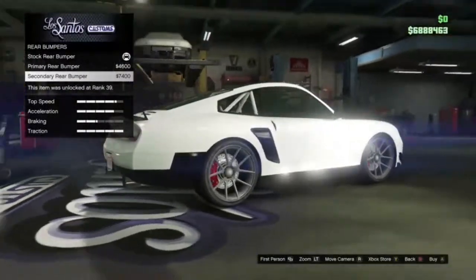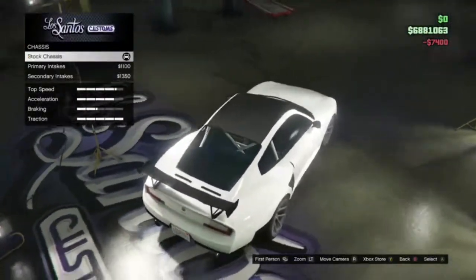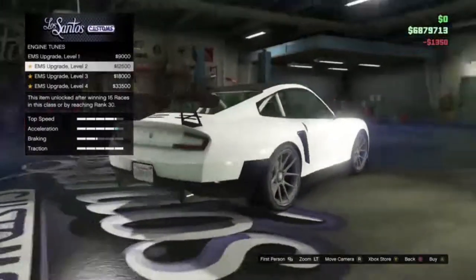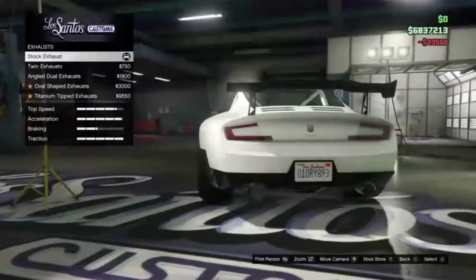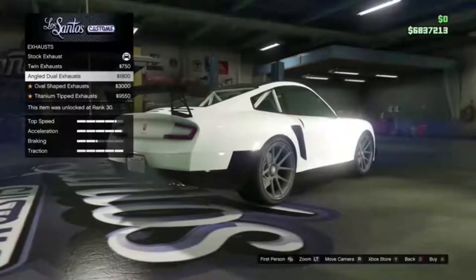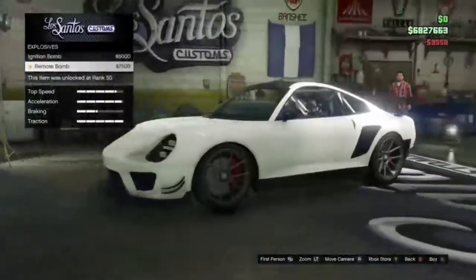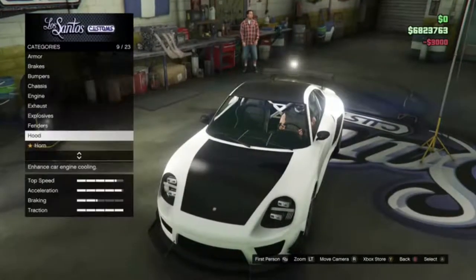We're gonna max out the armor and the brakes. Front bumpers — oh, I really like that. I'll probably go with the secondary color because it adds more color to the vibe. We can have stock exhaust, twin exhaust, angled dual exhaust — oh it's angled up a little — oval shaped exhaust, or titanium tipped exhaust. We're going with the titanium tipped. Let's add the fender extensions and a secondary hood.